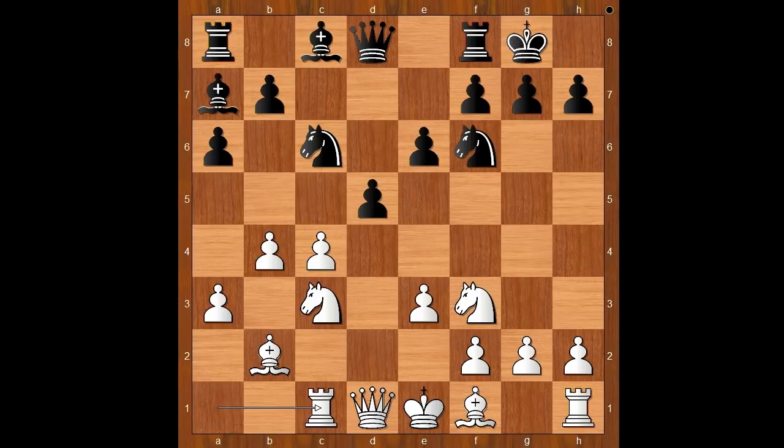Rook to c1, black to move. Should black play d takes on c4 or d4? Walter Brown played d4. Naturally, black wants to open up the game before the white king reaches the safety of castling. Let's see if this will work.